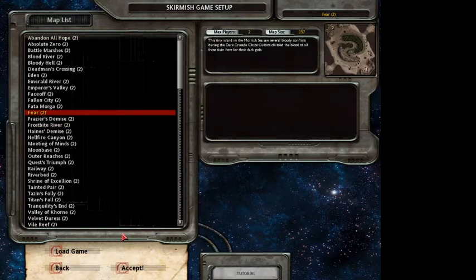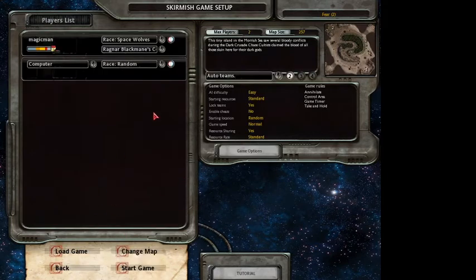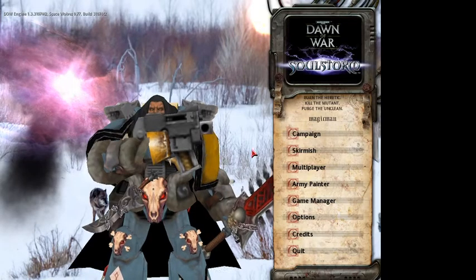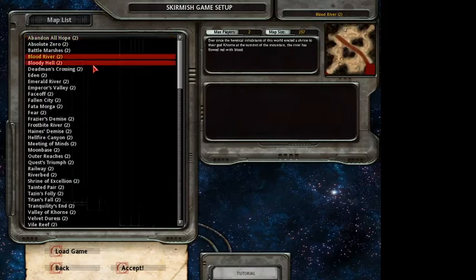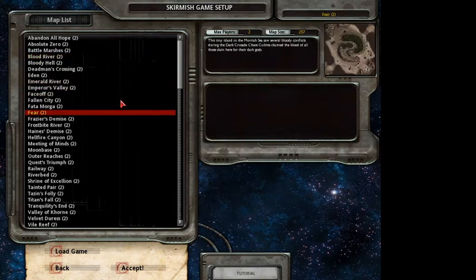For regular matches, I'll do Fear. I think Fear is a very balanced map. I like Blood River a lot because of the map, but it is unfair because you have like three chokes. It's hard to defend all three chokes — it's really hard to defend everything, which makes Blood River kind of hard. So I think Fear is a slightly better map.